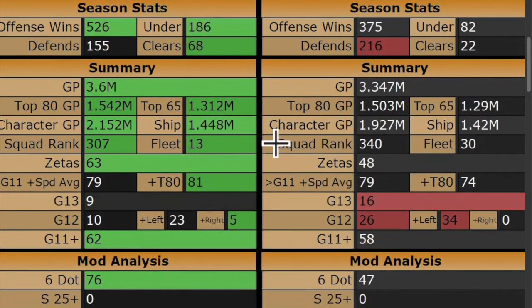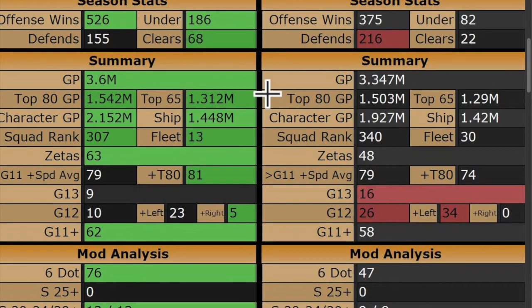Looking at our roster summary, I do have a higher overall GP. My top 80 GP is higher — top 65 characters, ships. Zetas: I have a significant advantage, 63 to 48. What that tells me is that this is a younger account. You can't really buy Zetas, so for the most part Zetas are an indication of how long you've been playing. He has not been playing nearly as long as I have.